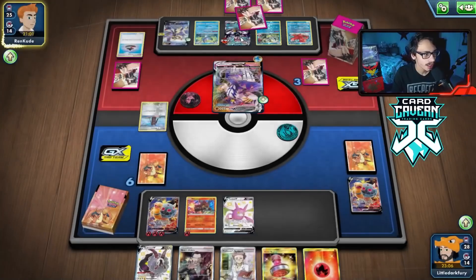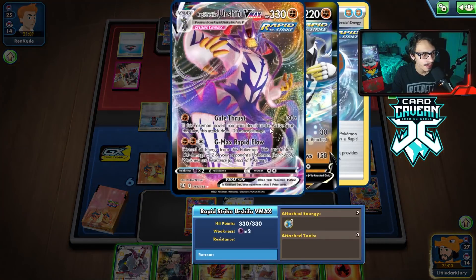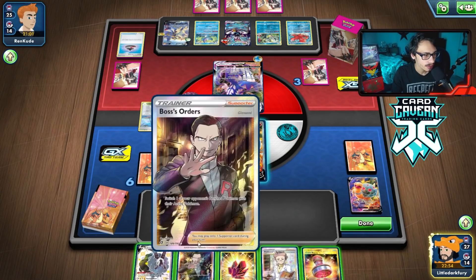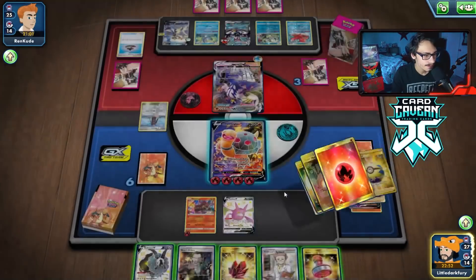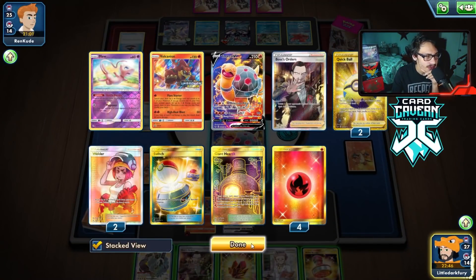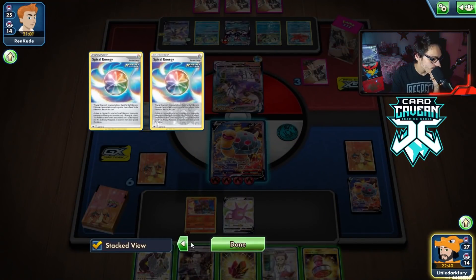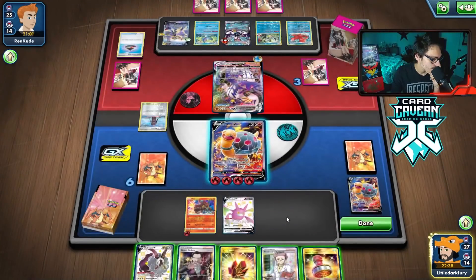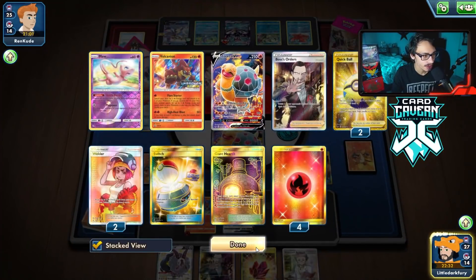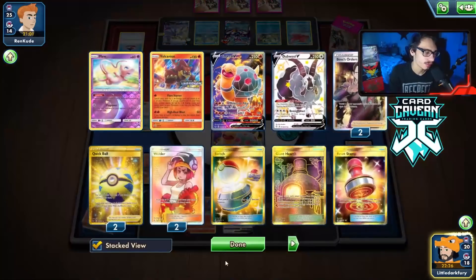I like knocking out the Sobble — if they play Cheryl that matters less. I think I just Steam Crush the active. Next turn we can figure it out. We could have used a Switch play but we played it already. I might have to Research here because I don't have a counter stadium and I need one badly.